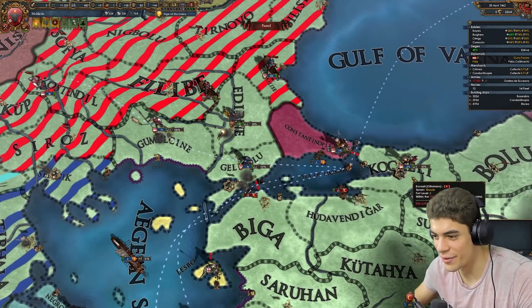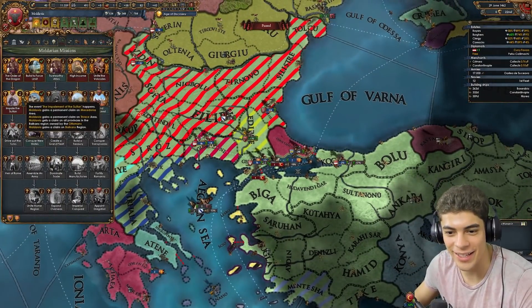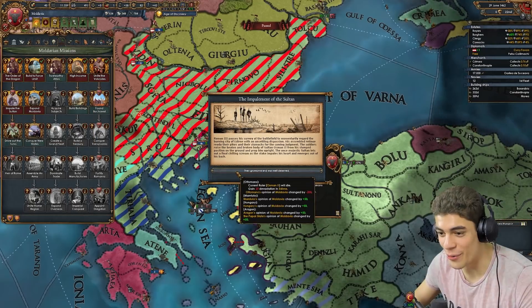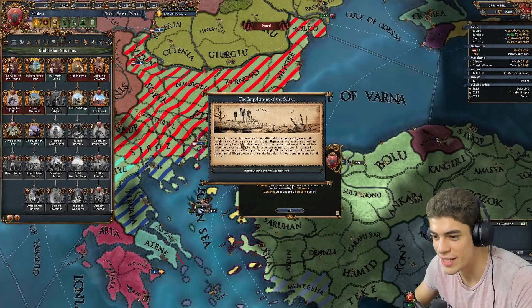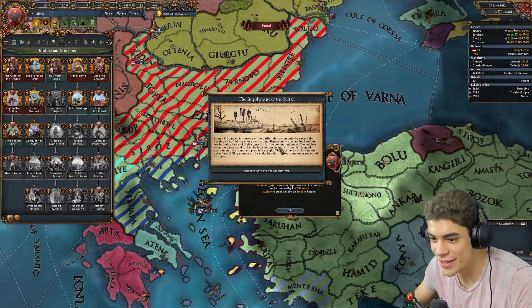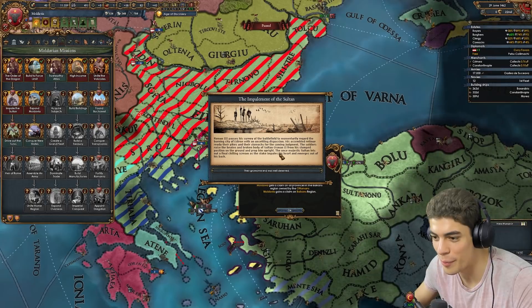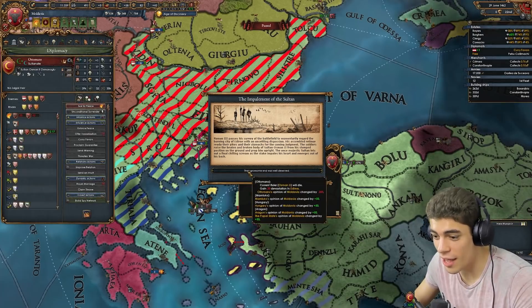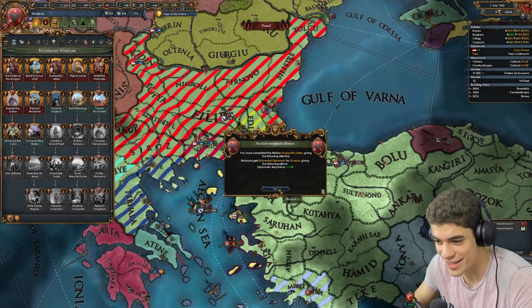Here come the boys — go on, Austria, get across the strait. Now we're in control of the capital, which means we get to do this: the Impalement of the Sultan, which is awesome. Roman III paused his survey of the battlefield to momentarily regard the burning city of Edirne with unsettling dispassion. The soldiers raise the beaten, broken body of Sultan Osman II and prop him upright — the Sultan lets out a final chilling scream as the stake impales his heart. Everyone likes us a lot more and we just straight-up kill the Sultan. We get trusted by the Allies because we impaled the Sultan.